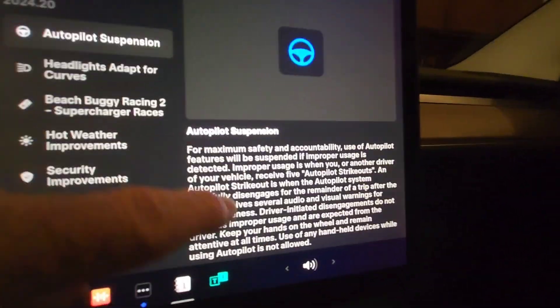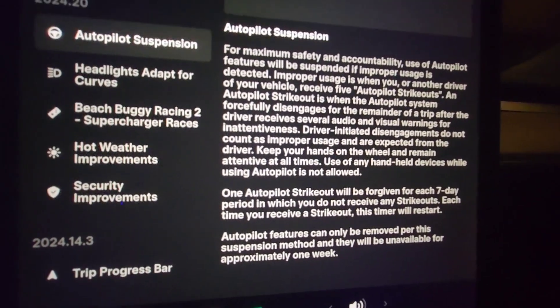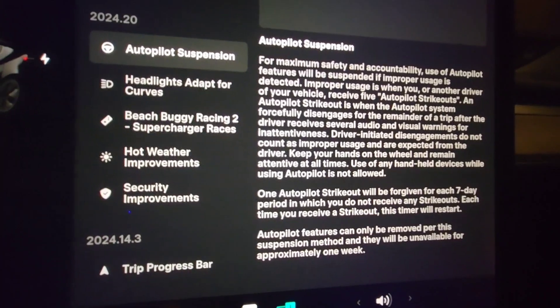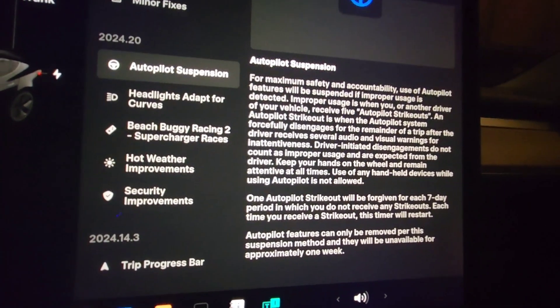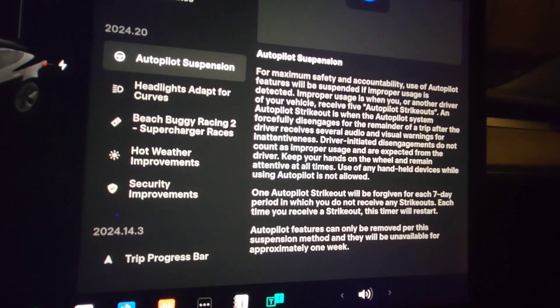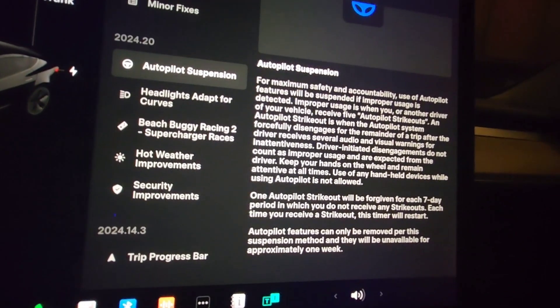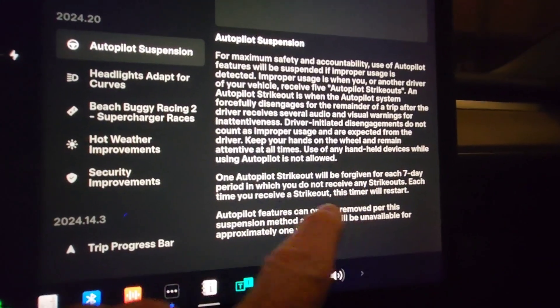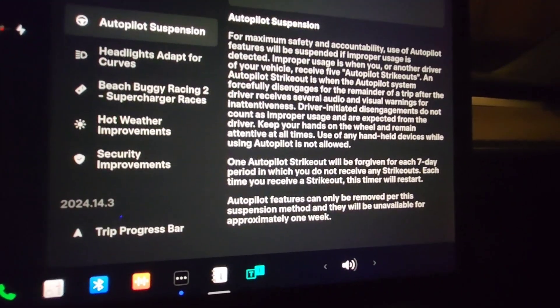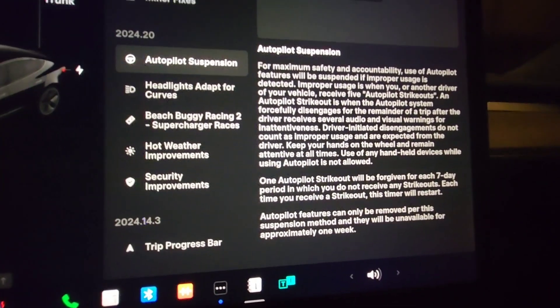Autopilot suspension — they've now given us all the details. They had mentioned this before, but basically if autopilot forcibly disengages, that is considered a strikeout. When you get five of them, you're going to be on suspension for seven days. The reason it's seven days is because every seven-day period in which you do not receive a forcible disengagement, one strikeout is forgiven.